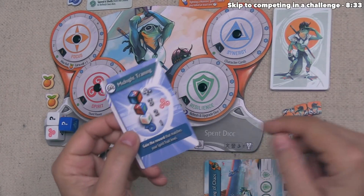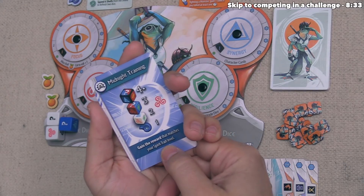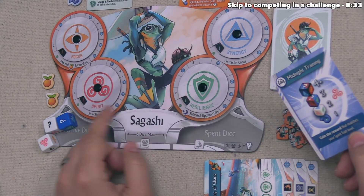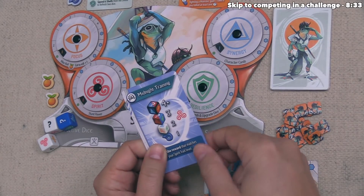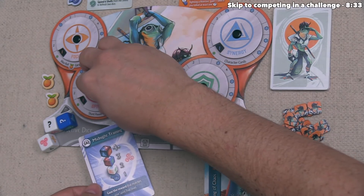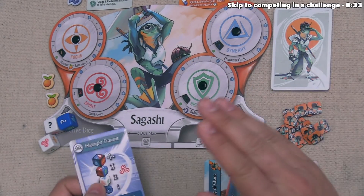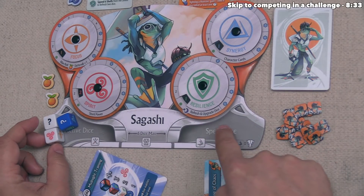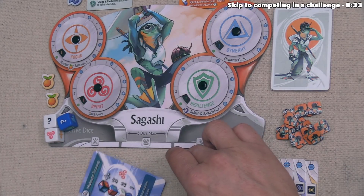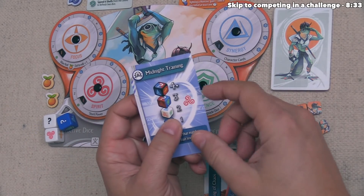Midnight Training says when we play it, we gain the reward matching our spirit trait level. Spirit is tracked on our board and every trait starts at one. If we used it now, we'd get one shell, but if we waited until spirit reached two, we'd get a new novice die. It's worth noting that between our active and spent die pools, we can only have six dice total. The spirit trait is mainly focused on making stunt cards better — every stunt card is associated with your spirit trait when you play it.